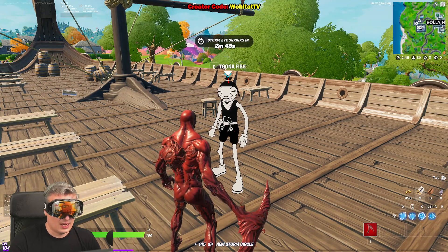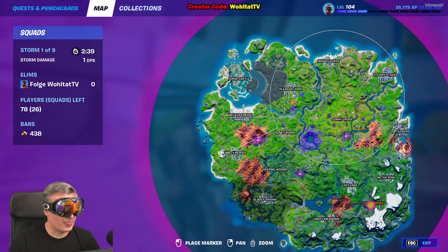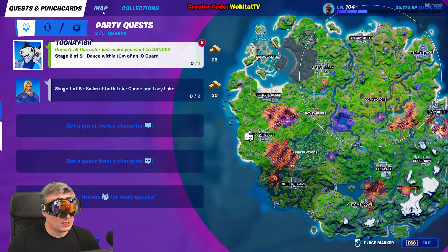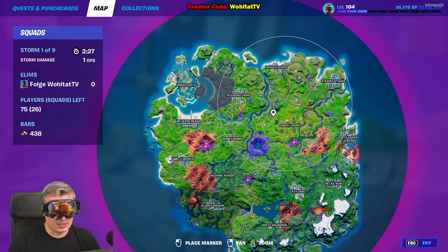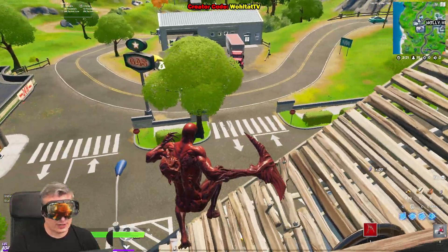Here is Tuna Fish — this is the guy. He's black and white and you can color him. Let's talk to him. He's actually selling Slurp Fish. I already started the quest line. I can't recall what the first challenge was, but the second is to dance within 10 meters of fire. I found some IO Guards — go to this place, there are two or three IO Guards and even an IO chest at a car if you want to pop the tires.